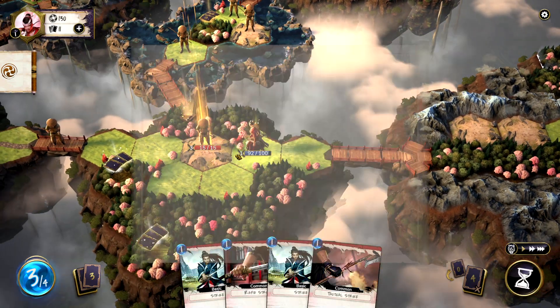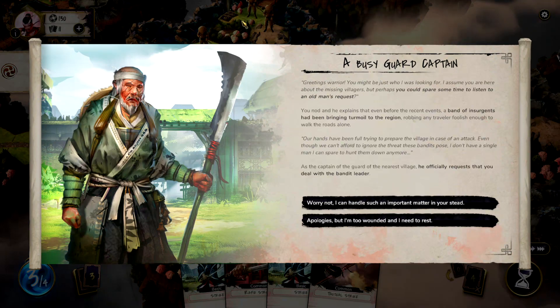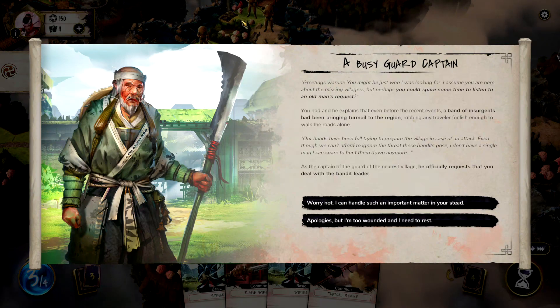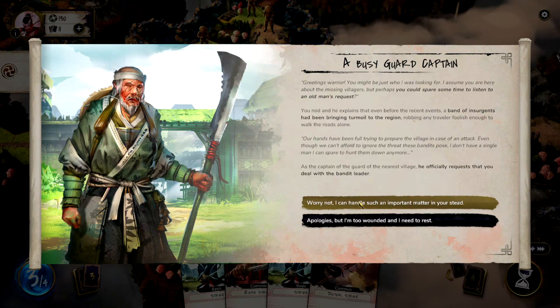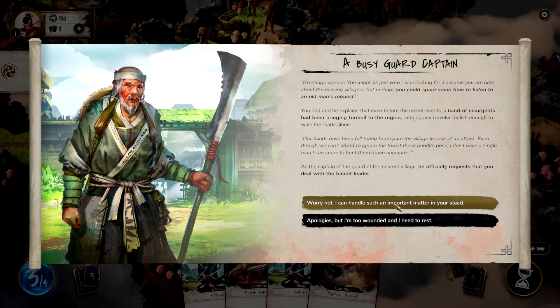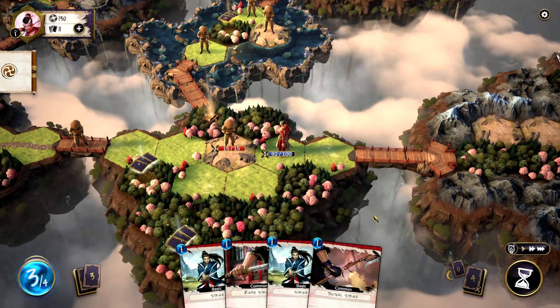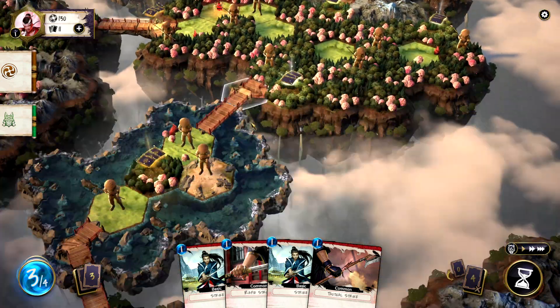We're going to walk up on this guy. 'Greetings warrior, you must be just who I was looking for. I assume you were here about the missing villagers. Perhaps you could spare some time to listen to an old man's request.' He explains that a band of insurgents had been bringing turmoil to the region. 'Our hands have been full trying to prepare the village in case of an attack. I don't have a single man I can spare to hunt them down.' He officially requests that you deal with the bandit leader. The leader is in the east — that way. Got it.